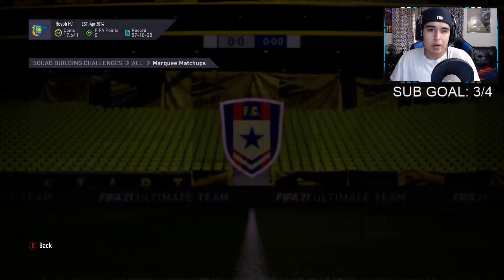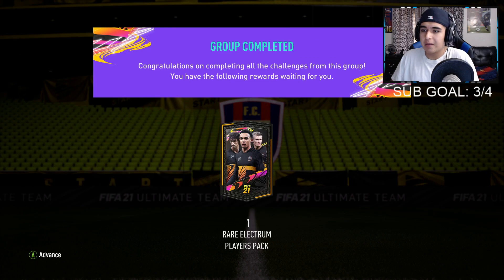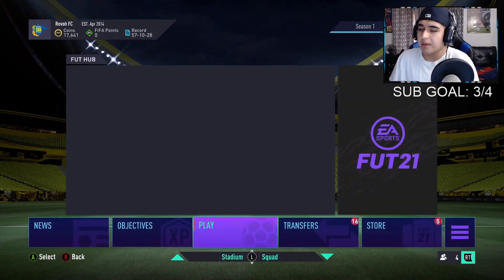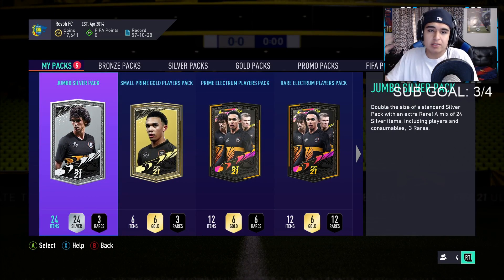That's how easy it is — we get a rare electrum players pack, which is probably one of the best packs in the game, and we're going to open it and see if we get anything good. Before we started this whole thing we were at 21,000 coins; we're at 17k right now, so let's see if we can make that back and get to around 25,000.